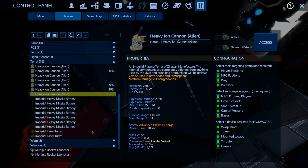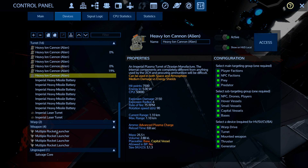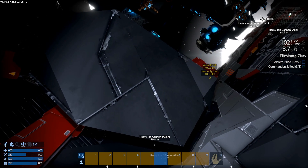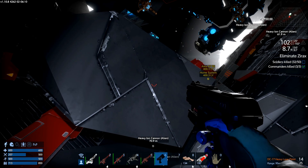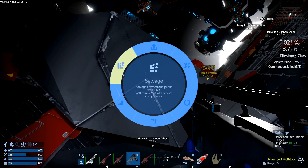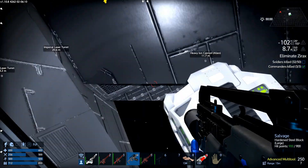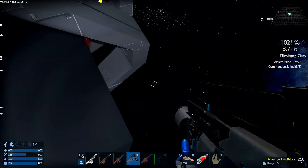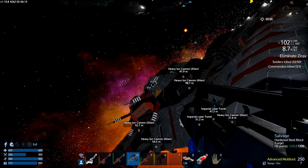We need the upgrade kits out of these if we can get them — give us eight if we can get them. I don't think we get anything on them. Oh — imperial laser turrets! That is another good one. All right, let's see what we get.